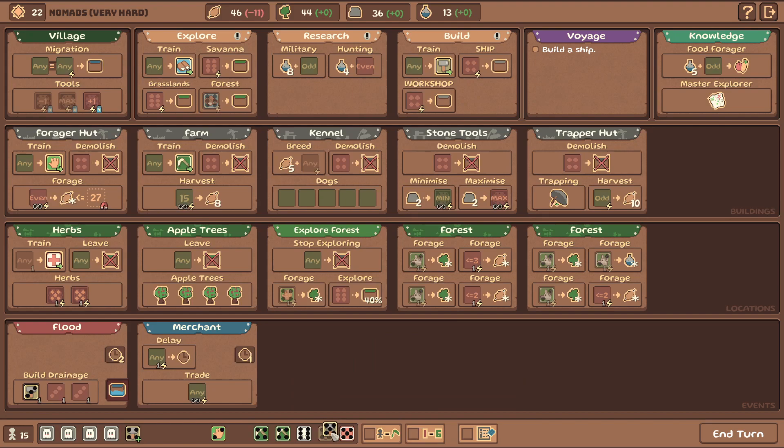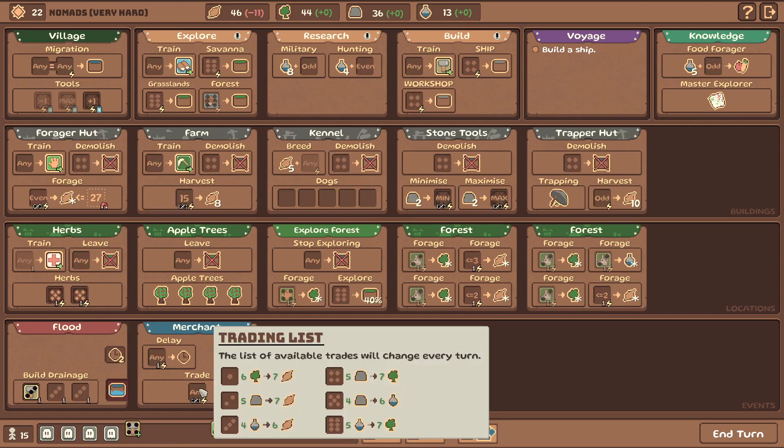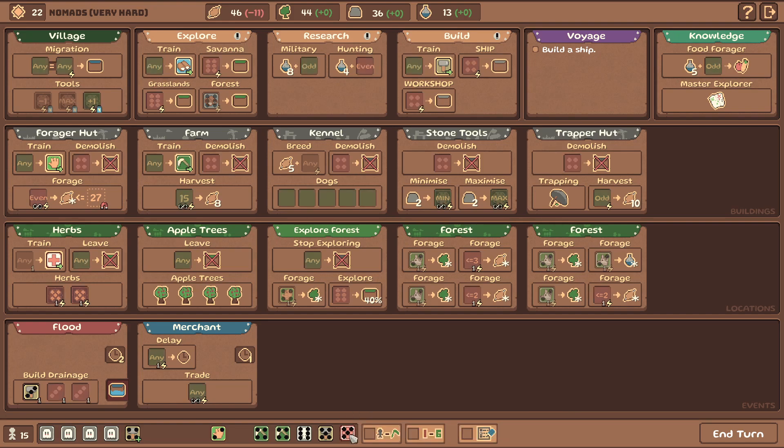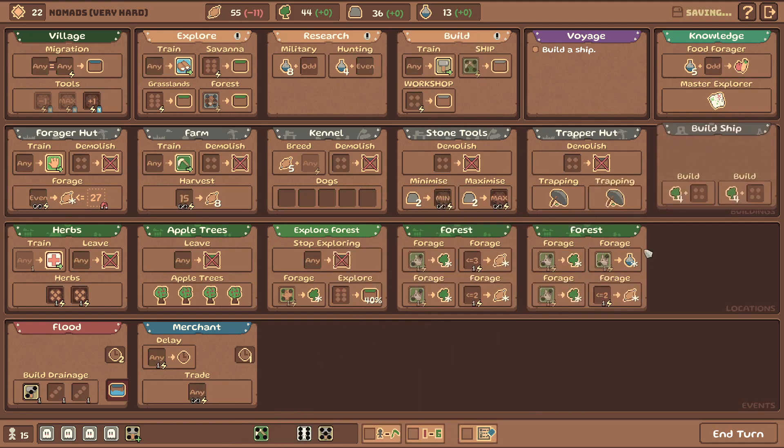What do we do with these fives though? Straight into stone or into science? Four stones into six science - that's not too bad. Actually no, let's not do that. We should definitely harvest that and set up a new one. Let's build a ship. We need two fours - and we do have two fours. There we go.